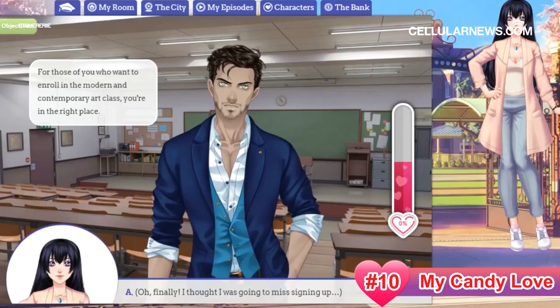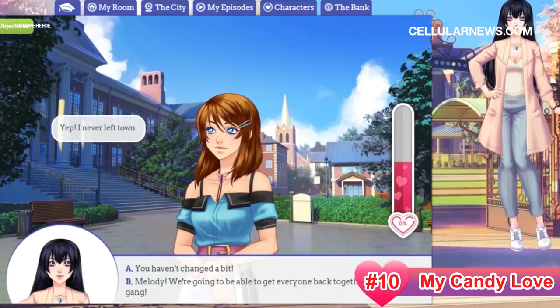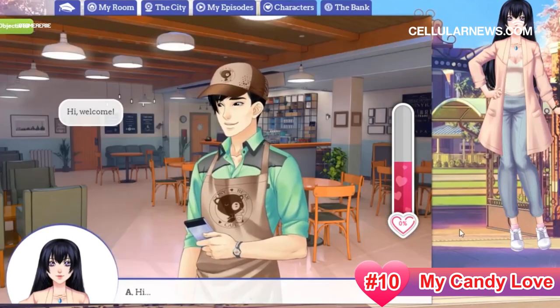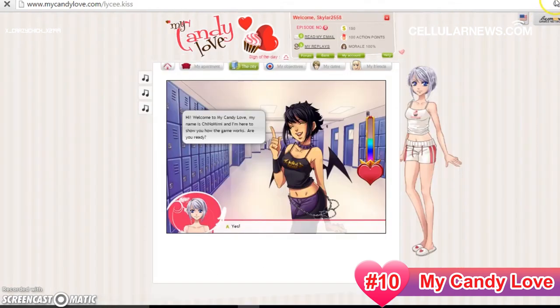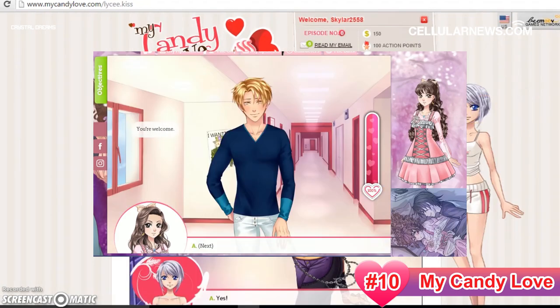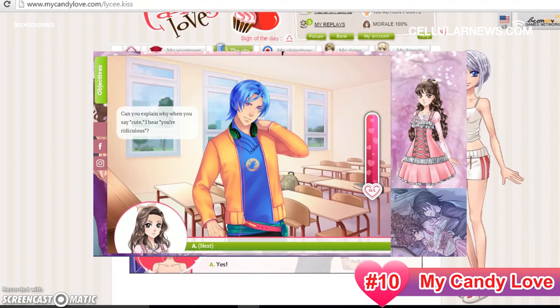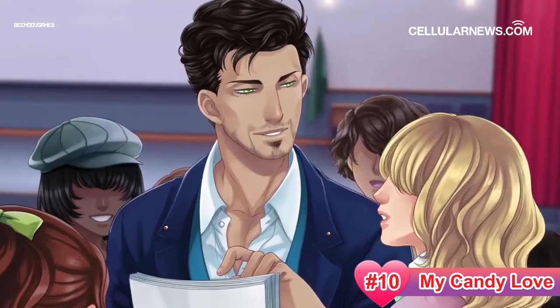To do that, you have to spend time with them while figuring out the things they like. There is an affection meter that will let you know how attracted they are to you. While navigating through the dating life, you can also customize your character to your or perhaps to your crushes' liking. The game has hundreds of clothes to choose from for a unique style, which you can obtain using in-game gems or by completing episodes and joining events. My Candy Love has over 60 episodes you can currently play.